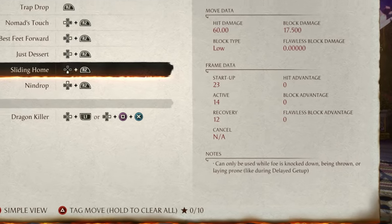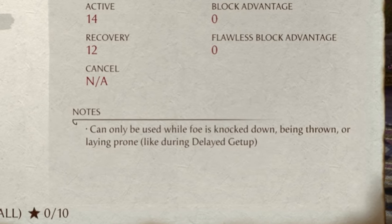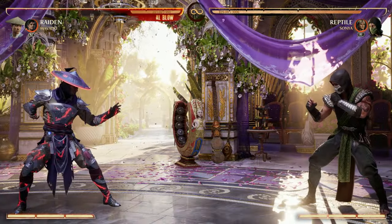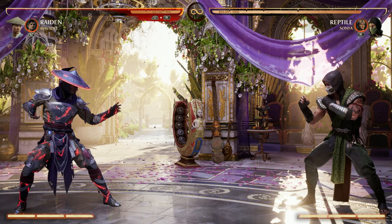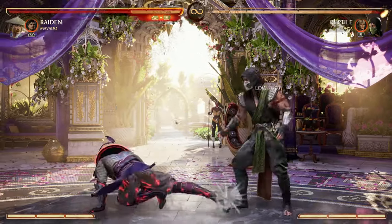The down cameo is actually the opposite — it can only be used while your foe is knocked down, being thrown, or laying prone, like if they're doing a delayed getup. So if we knock down our opponent and use down cameo, I found that move to be more like an extra poke just to do that little extra bit of damage you might need to win — get some bars, something like that. It's more just like a 'gotcha, more damage.'